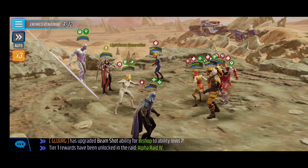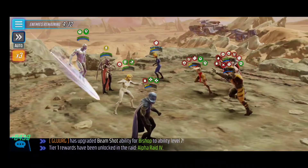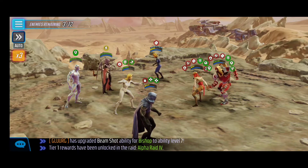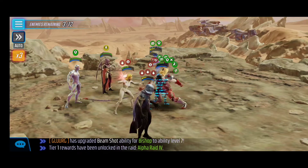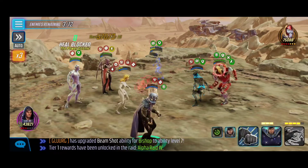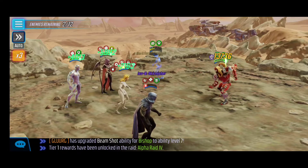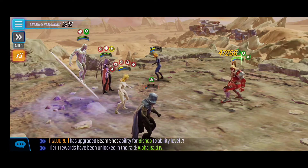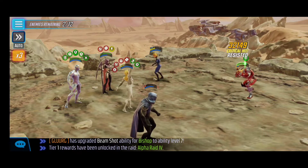I would leave Invisible Woman for last since she doesn't do any damage. Sabertooth and Death Strike are the focus. Sabertooth was lower so we finish him off first. Ideally we then finish Death Strike and focus Invisible Woman afterwards. With Stealth activated we don't really have a choice, but fortunately the passive attacks take her down and now we can focus on Omega Red.